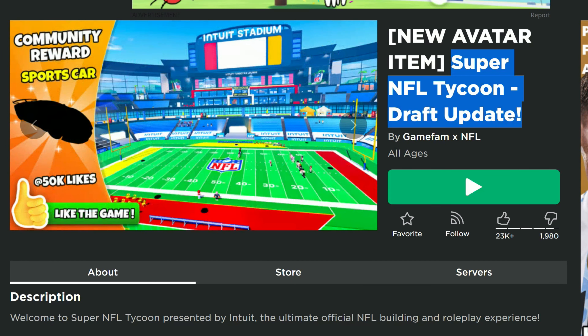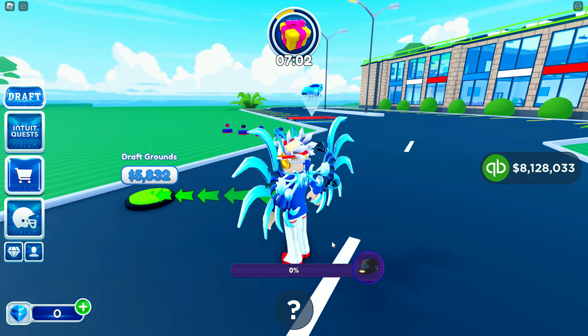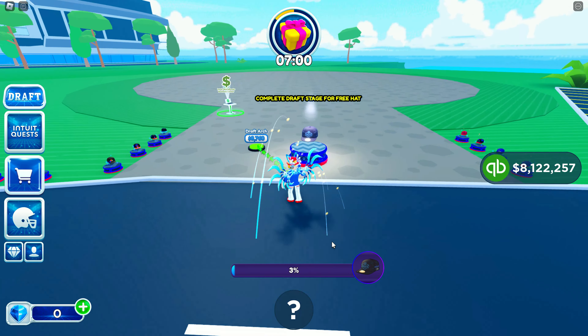So the game is Super NFL Tycoon. It's got this draft update. I've got the link to the game in the description. Once you join, you can see at the very beginning after you pick a team, it says there's a new draft stage, a new free draft hat, and a new vehicle — and you can click on 'Take Me There'. So click on 'Take Me There' so that you can go to this area.